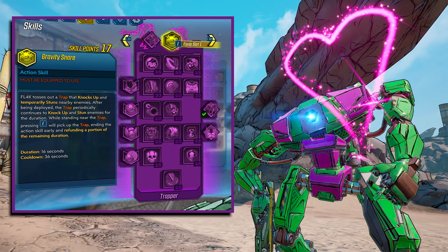The new action skill is a gravity trap, and I haven't gotten to mess with it a lot because I've been focused on this Loader Bot build. It didn't seem as useful as the other action skills, but there might be a way to trick it out. FL4K tosses out a trap that knocks up and temporarily stuns nearby enemies, and after being deployed it periodically continues to knock up and stun enemies for the duration. You can also pick up the trap early and it will refund a portion of the remaining duration. The duration is 16 seconds and cooldown is 36 seconds.